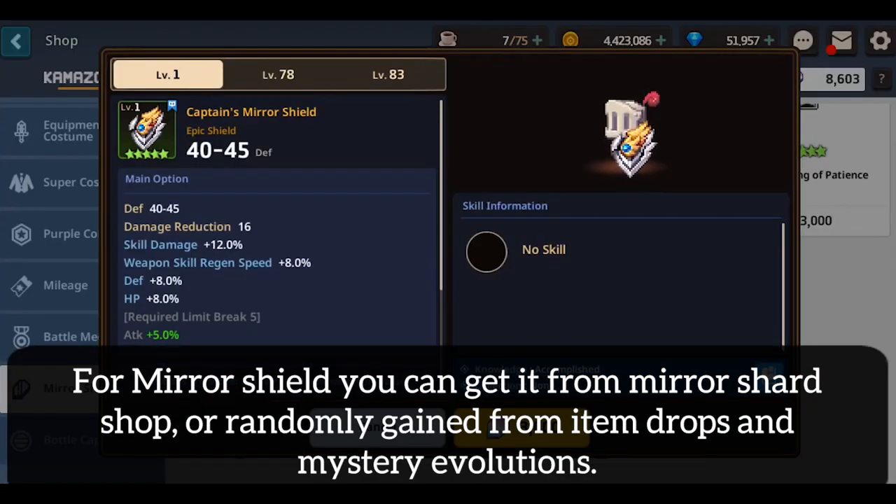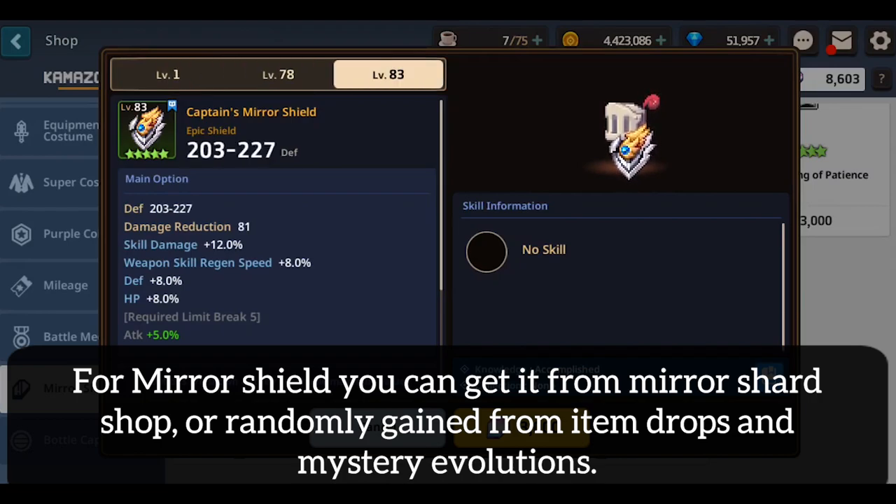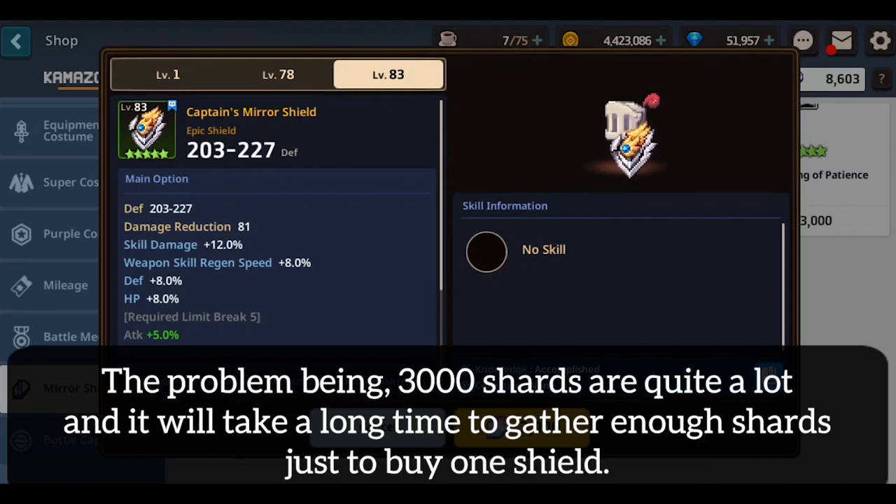For Mirror Shield, you can get it from the Mirror Shard Shop or randomly from Item Drops and Mystery Evolutions. The problem is that 3,000 shards are quite a lot, and it will take a long time to gather enough shards just to buy a shield.